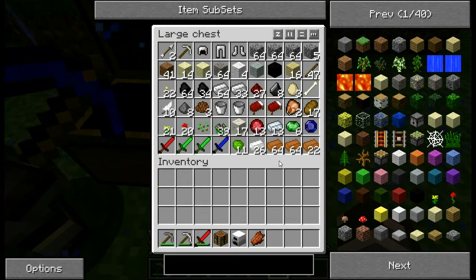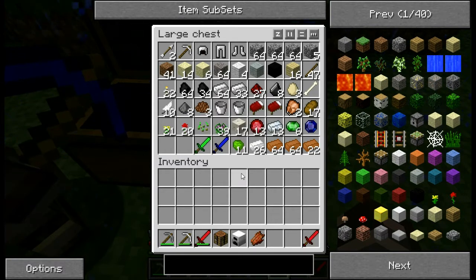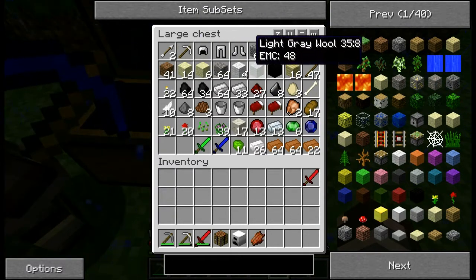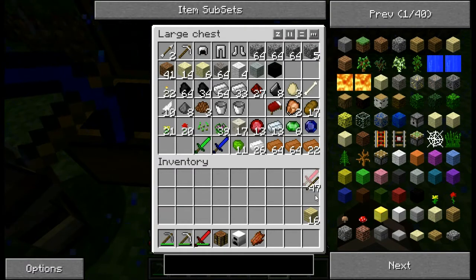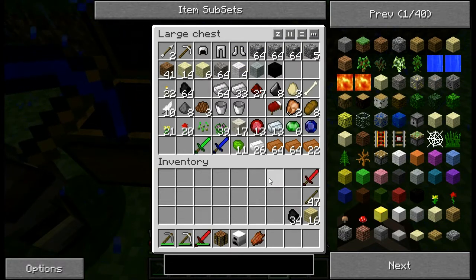I didn't know what color of sword you would want. I'm going to go with green. All right, so we need to go chop some wood and get some boats.